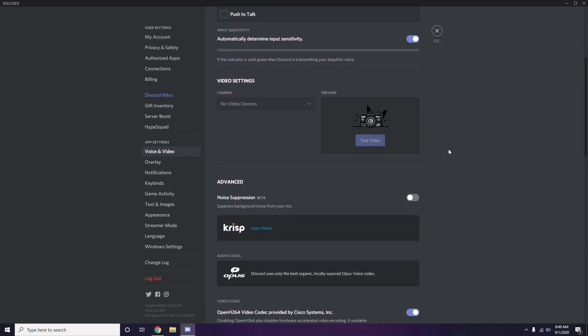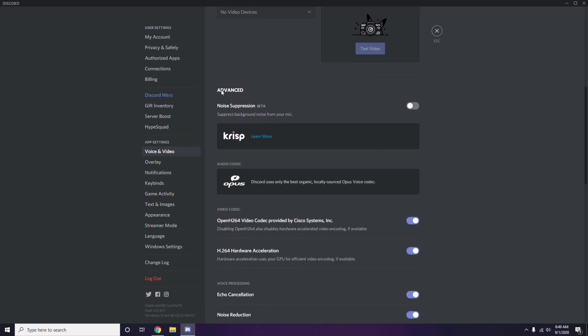In Voice and Video, scroll down to find Advanced options. Under Advanced, you'll see 'OpenH264 Video Codec provided by Cisco Systems Inc.' — you have to disable this.